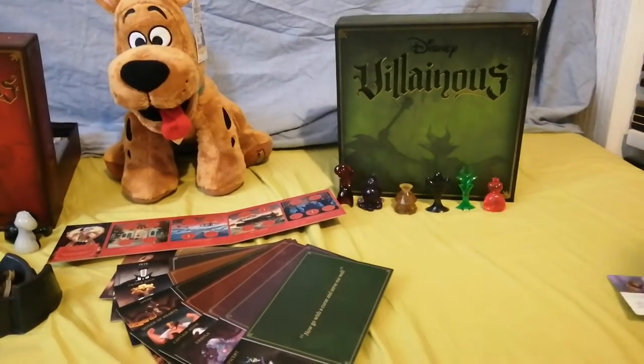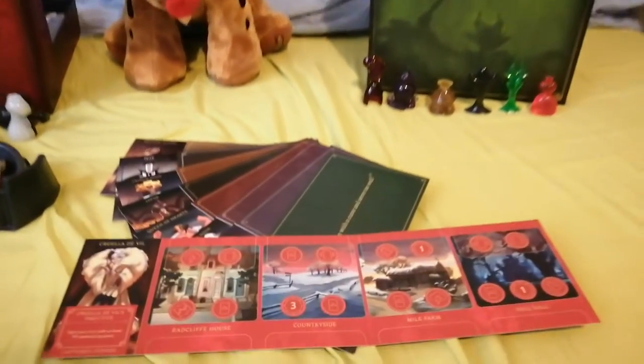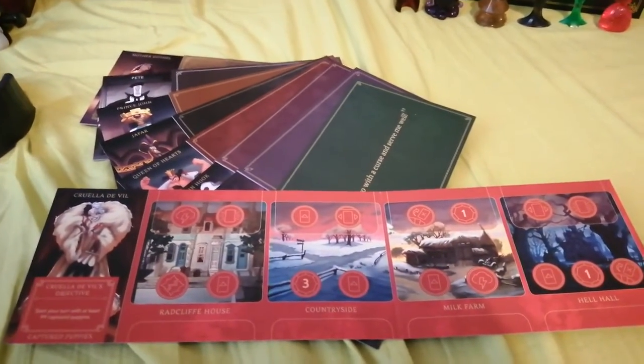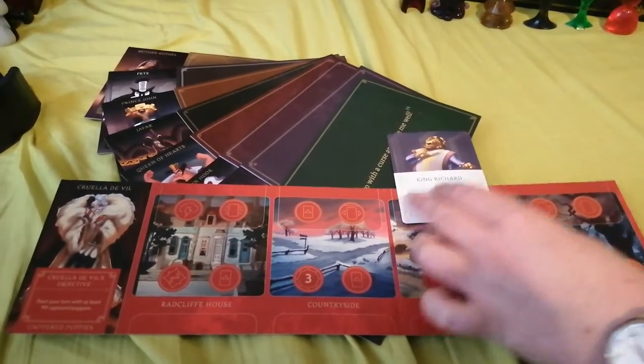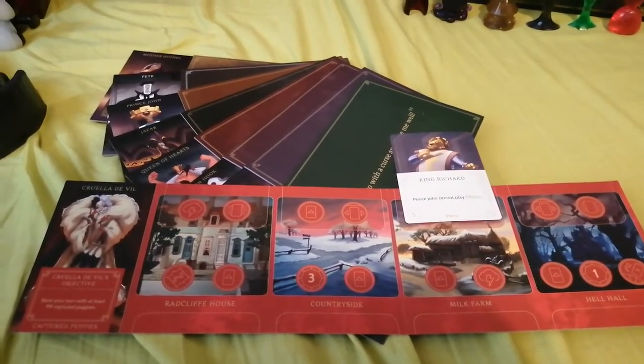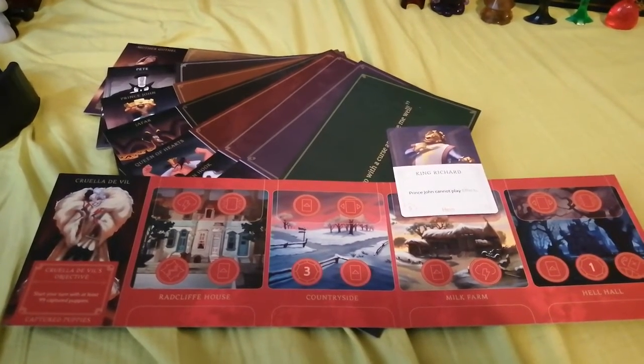Plus, when heroes are placed on the board, they cover up the symbols, meaning you can actually use fewer abilities when you move to that location and you have to defeat them.